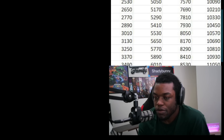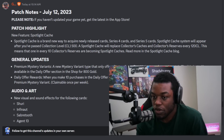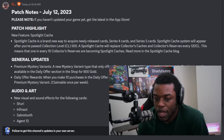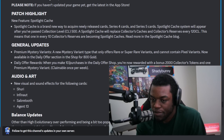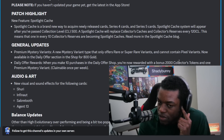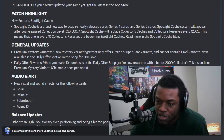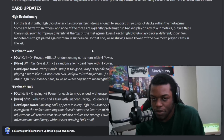Let's take a look at the Discord so we can look at some of the changes, then we'll go back into the game once it's updated. So here we do have the updates, the premium mystery variants, and the daily offer rewards. When you make 10 purchases in the daily offer shop, you'll now be rewarded with a bonus 2,000 collector's tokens and one premium mystery variant. So they're trying to encourage you to buy variants. I don't really see the appeal of that for any progression-focused player.